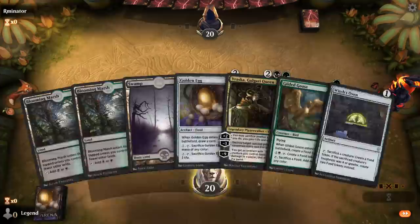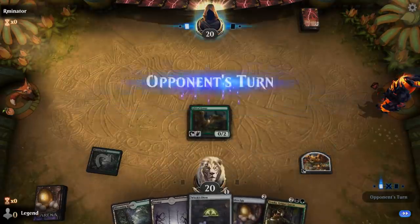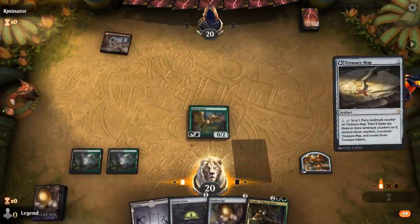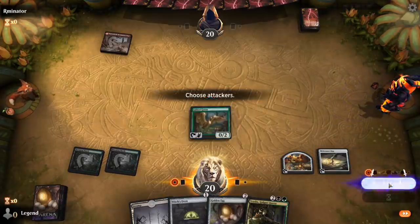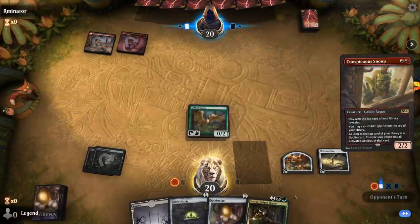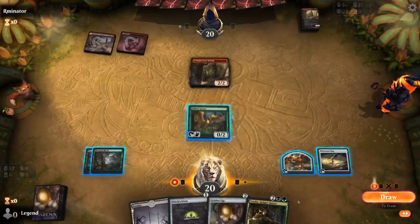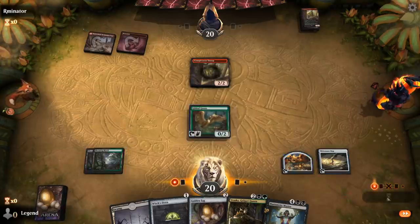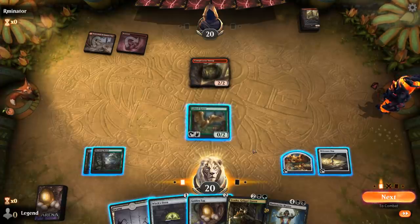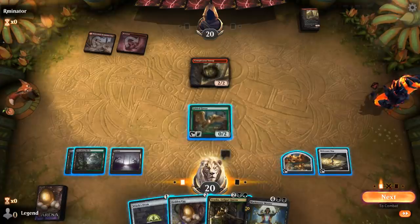We're on the play with a fine opening hand — turn one Goose. If we find Cauldron Familiar we're happy; Treasure Map is also great. We're up against Goblins again. I could scry here, but I'll save my food to play Vraska next turn and kill the Snoop, which reveals another Snoop on top. New Marionette Master off the top. I want to change game plans now and flip the Map as soon as possible, keep Vraska to kill one of the haste enablers, then play Golden Egg and activate Map — or I could play Witch's Oven.